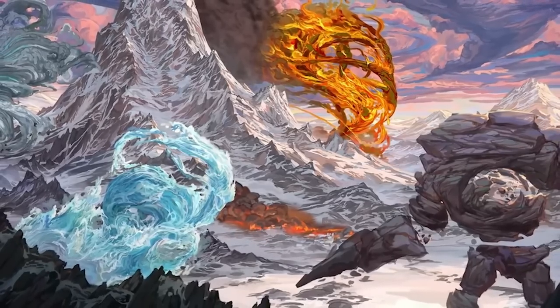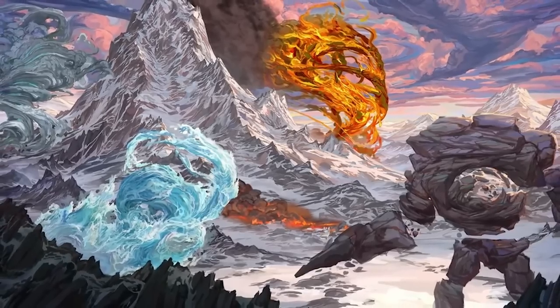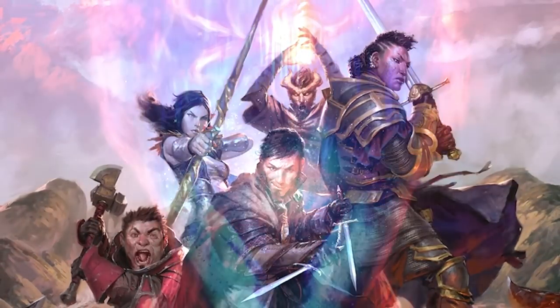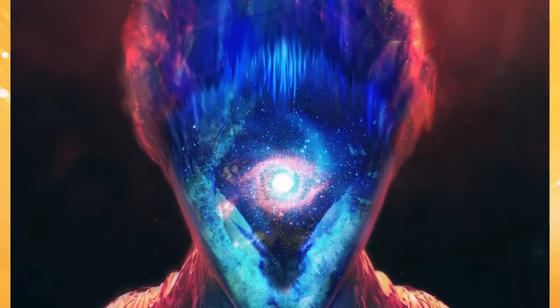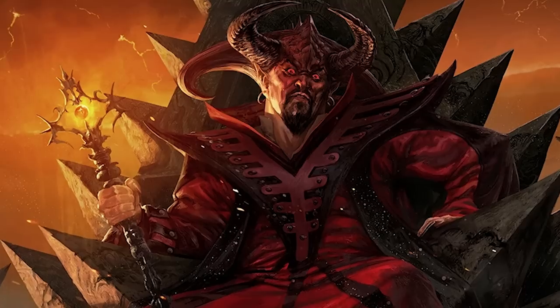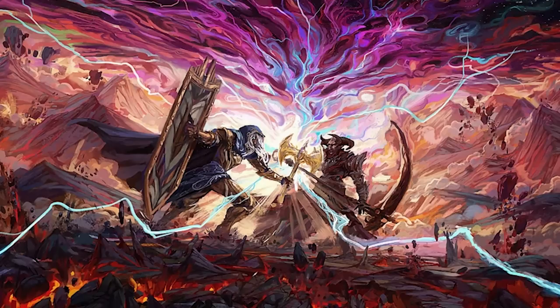Long ago, the gods came to the world of Exandria. At the time, it was a place of elemental chaos devoid of much life, as it was ruled by the Primordials. The Primordials allowed the gods to stay, and over time they began creating life. These Primordials would grow disenfranchised with the gods as they felt it was wrong to give mortals access to divine magic. A group of the gods agreed with the Primordials and sided with them — they would later be known as the Betrayer Gods. Together, the Primordials and the Betrayer Gods sought to destroy all mortals and reset life. They would eventually be defeated by the remaining gods, the Prime Deities. This war between Primordials and gods was known as the Schism.